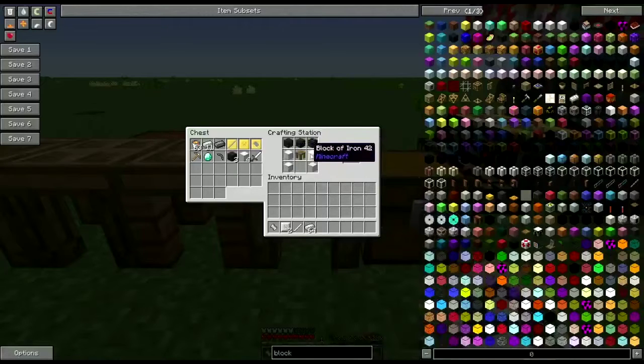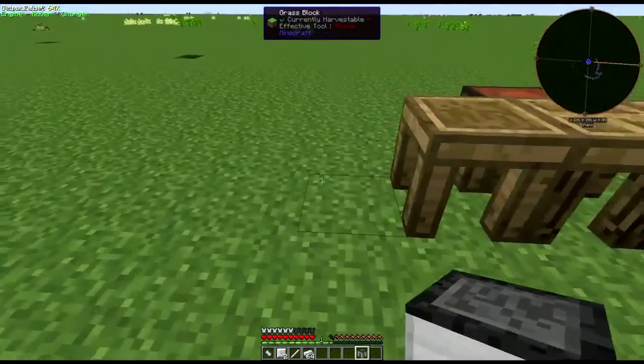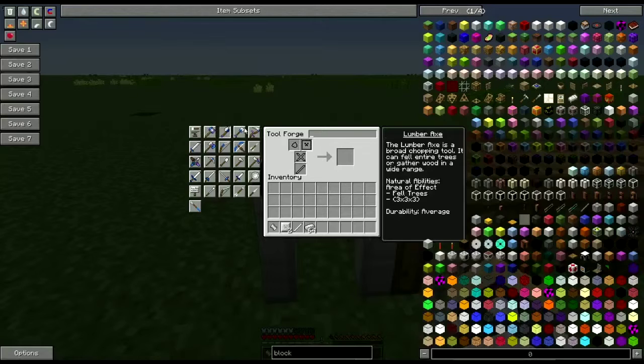First up: three seared bricks, a tool station, and four blocks of some of the material we used before. Now if you put this back in there you'll get the compact version if you're trying to do a slick base-type look. And once you have your Tool Forge it gives you access to the large tools.